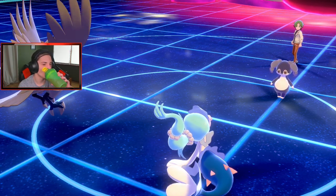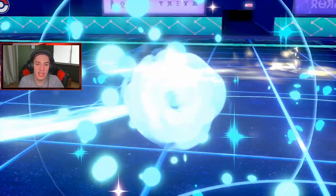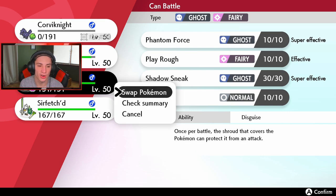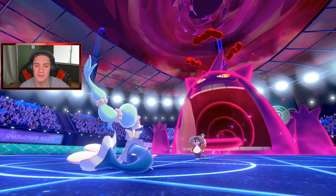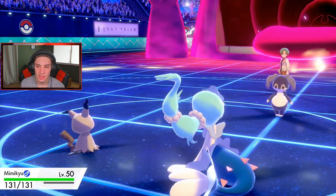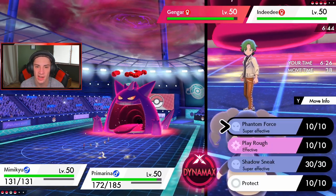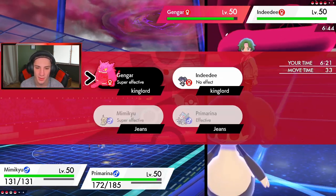Okay it's all good. Do I go into Mimikyu? Mimikyu — Primarina flinches. I think Mimikyu is the call here. Dynamax Mimikyu! Jeez, he really got a crit on that. I need to get out of my face. The Mimikyu uses Fake Out — wait, what was this thing's ability? It is not Psychic Surge, okay, because I was gonna say how does this thing use Fake Out if it's running Psychic Surge?